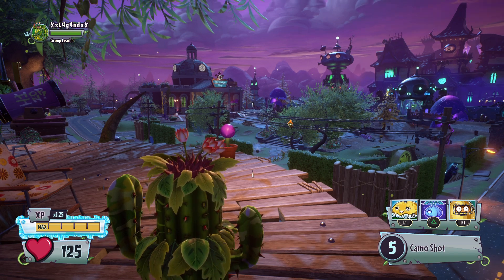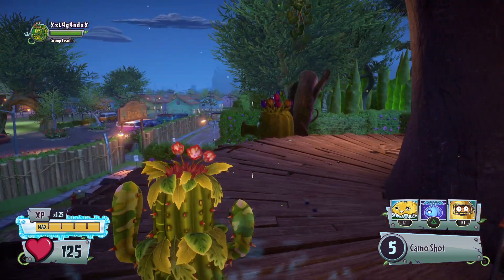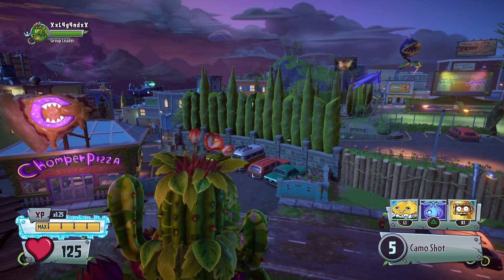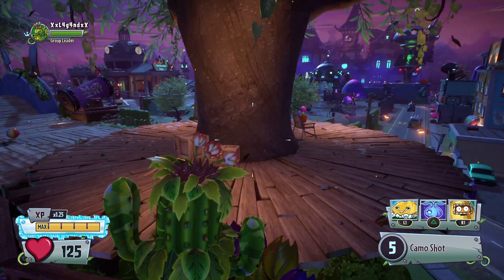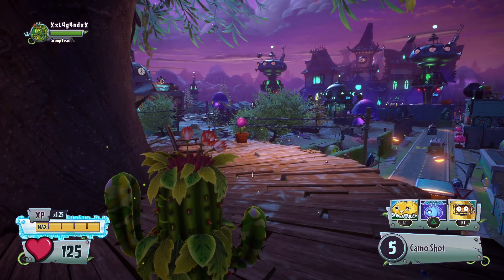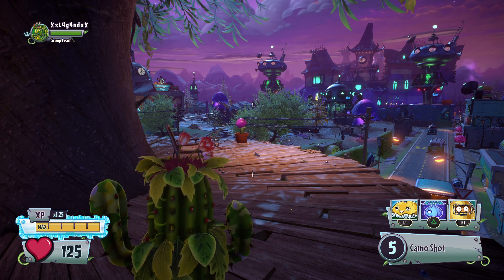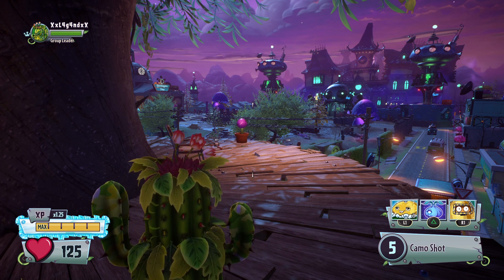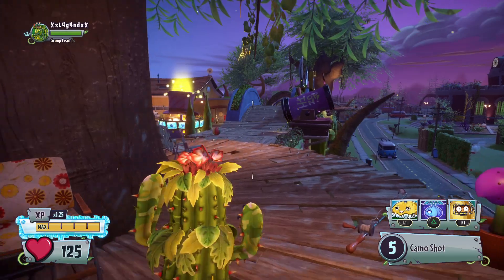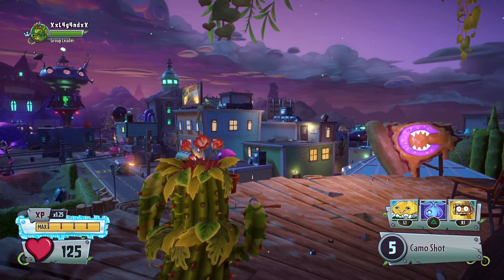What is up guys, it is Infected Survivor here and today we are doing another episode in the Revealing Characters series for Garden Warfare 2. Today we are switching back over to the plants and we are going to be reviewing the Camo Cactus, which is quite an interesting character. The community is very divided on whether this is a good or bad character, but today I am going to give you my thoughts and a quick review on how effective this character is.